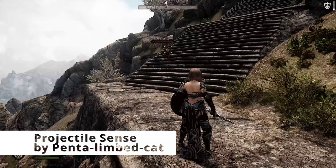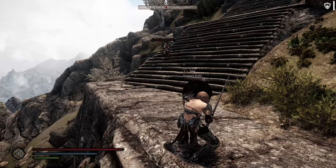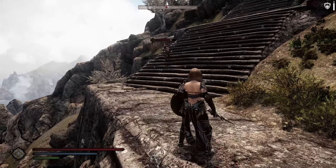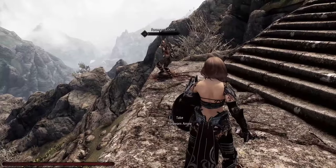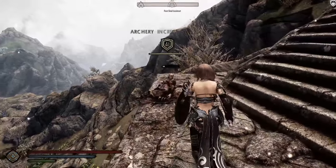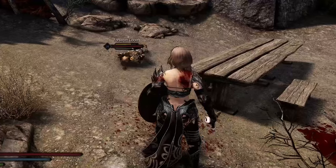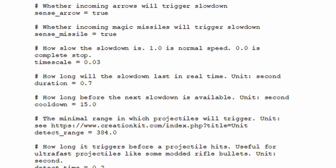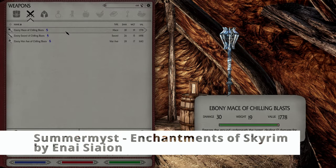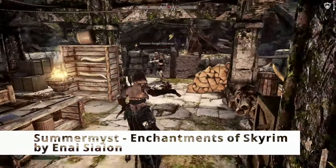Then we have Projectile Sense — you will get Spidey Sense. If you've seen the Spider-Man movies, you will know what that is. I use personal settings, so instead of having it trigger every 1 second, the Projectile Sense will trigger every 15 seconds. Then we have Summermyst Enchantments of Skyrim — let's check it out, it's really cool.